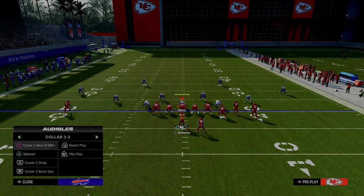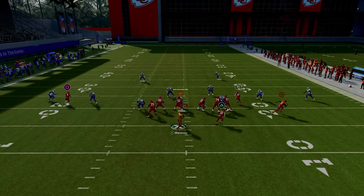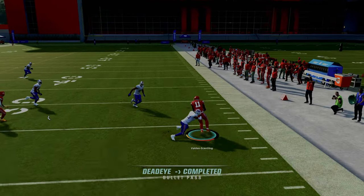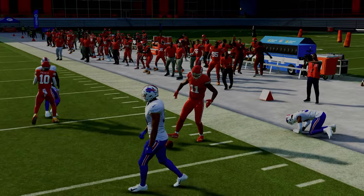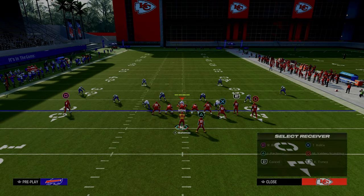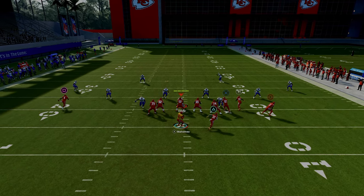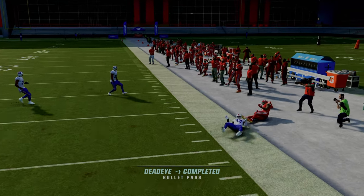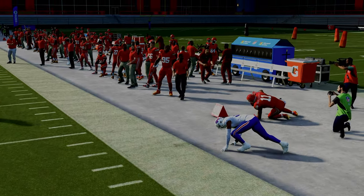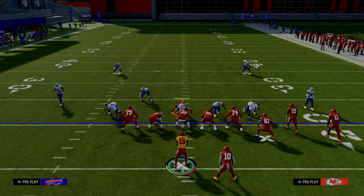One of the things I wanted to point out about this play is it kind of depends on how they're wanting to defend you. I've noticed a lot of people are using cloud flats on the right side of the screen. You can see this wheel route — you can throw this on a snap throw if it's not a hard flat. So if it's a curl flat, you can throw this snap throw wheel route to your slot receiver on the right. That's a curl flat — that's a really good read, and it forces them to have to shade their coverage outside and underneath.